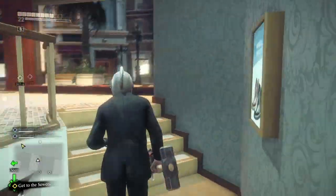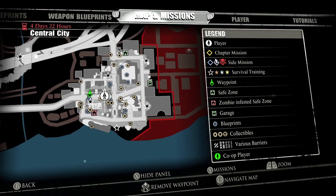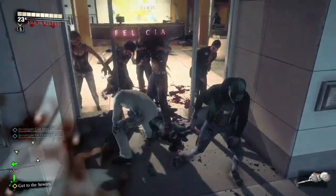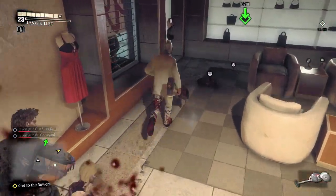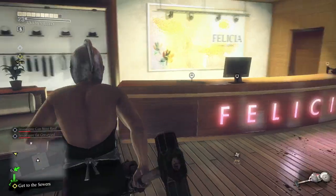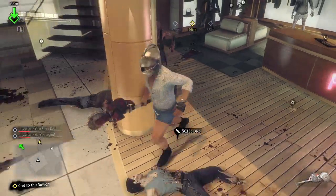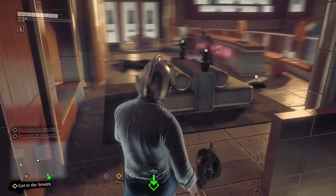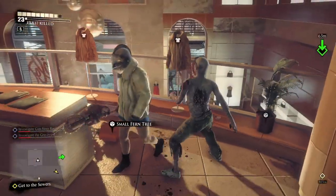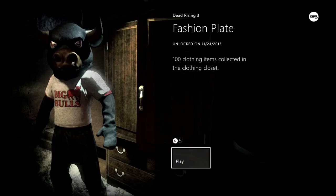Head upstairs and you should find the white tuxedo — basically the same thing in white, coming with a shirt and pants; you find your own shoes. Next door is the women's equivalent with way more clothes. There are a lot of zombies in this area, so keep that in mind. To the left is the cocktail dress. Head towards the back for the business outfit top, then upstairs for the fur coat and business skirt. That was actually my 100th item and where I got the achievement — you might need more, but there are way more clothing items in the game. And there's the achievement: five gamer score.